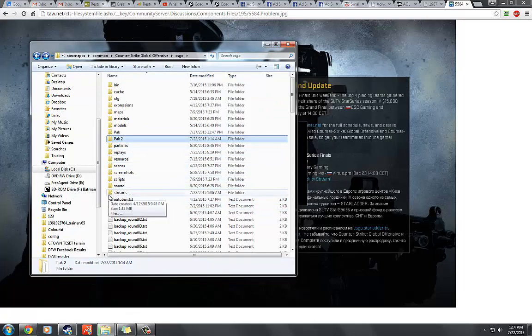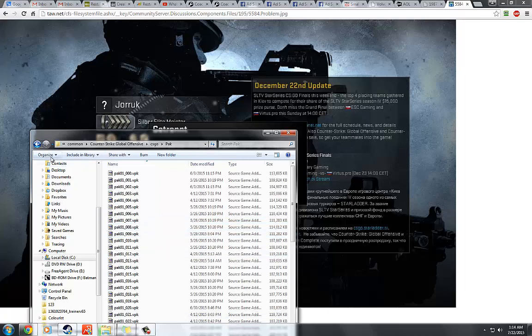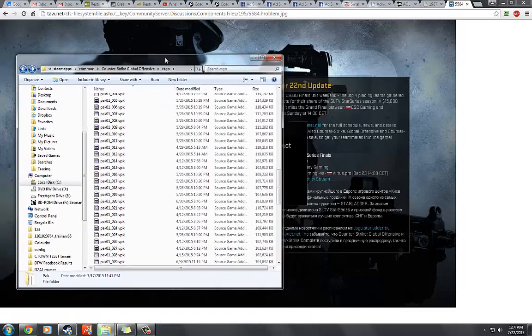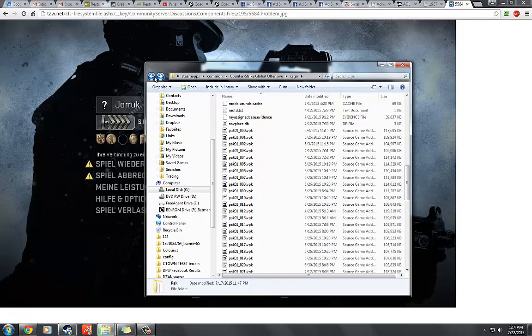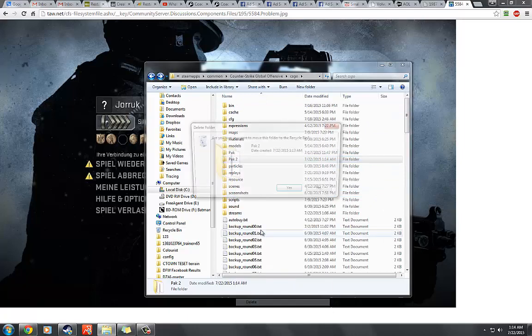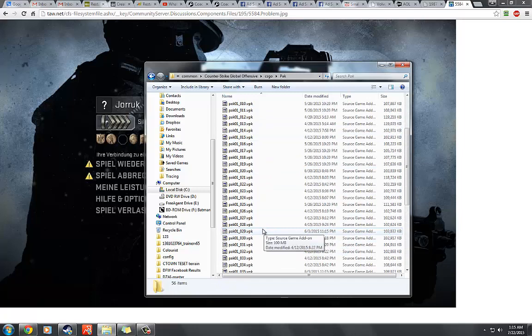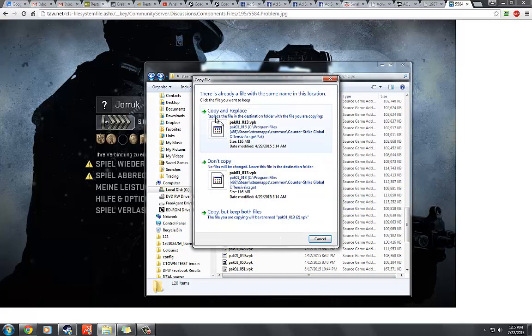Now here's what happens the next time you get the file error in-game. This is why I picked this image — you need to look at the error you get and find which PAK file number is wrong. If you have a slower computer, copying all the files back at once will also take longer than three minutes. So find the specific number — like '0, 1, and then whatever number it gave you,' for example 13 in this case. Find that file in your backup PAK folder, hit Control-C, go back to the CS:GO folder, right-click, and hit Paste. It'll say 'Copy and Replace' — hit that, and it'll go in. That fixes the file immediately in a couple of seconds, and you're back in the game without getting the cooldown.